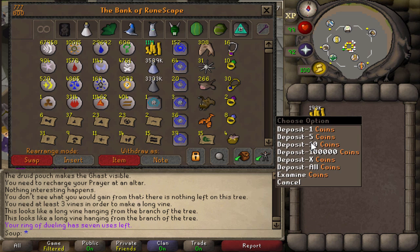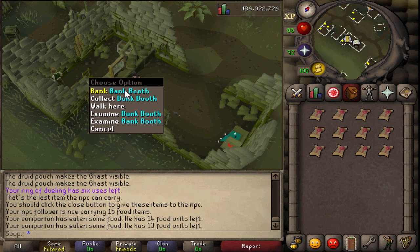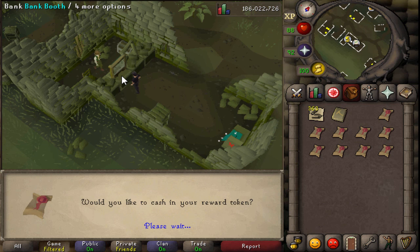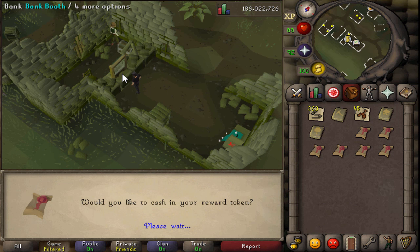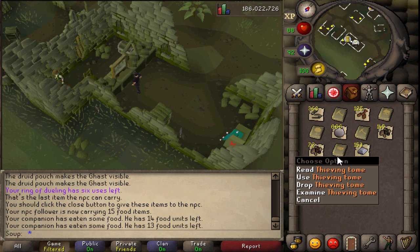I decided to go ahead and do 13 more to make it a nice 20 and hopefully get XP tombs. Here are the final 12. I'm annoyed because I accidentally opened one off-recording. From these 12, I was really hoping for XP tombs. Finally on the second one, I got an XP mining book - I'd never seen that before, it looks really cool. Then they just kept coming in: got a mining one, got a slayer one, got a woodcutting one. I was really surprised because the first seven I did, I didn't get a single one. We got five XP books in total - including a thieving one, which is really nice.